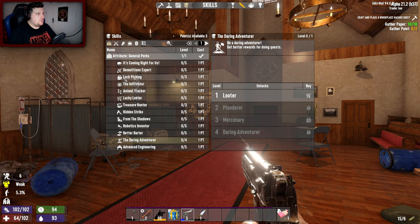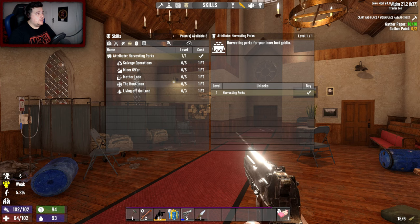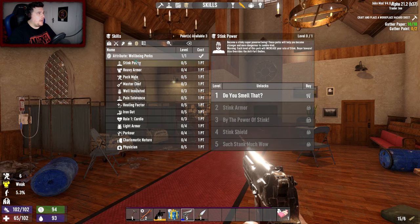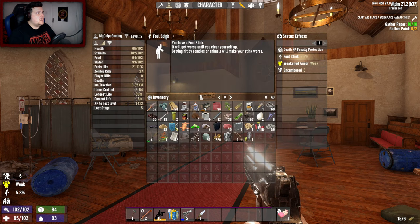General perks - normal run of the mill. I could get better barter if I wanted to. Savage Operation. Well-being seems important. Stink power - your stink helps mask your sweaty smell from zombies, hide from zombies better, and lowers their search duration. I'm smelly? Since when? It's a foul stink - it'll get worse until you clean yourself up. Getting hit by zombies or animals will make your stink worse.